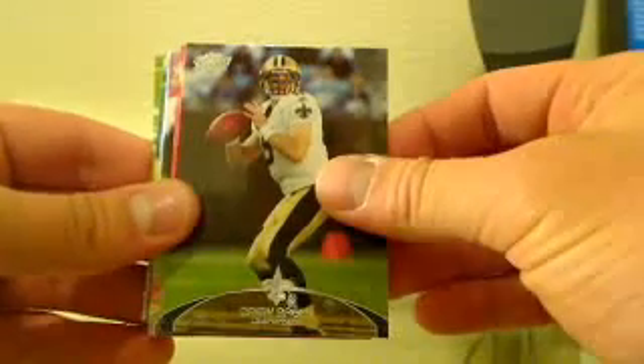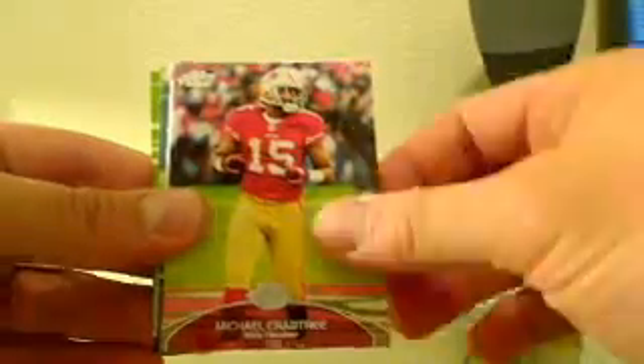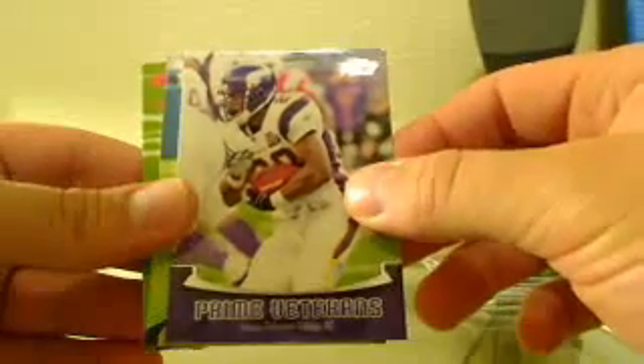Last pack! And like I said guys, we'll have the spots up tonight before the end of the game, so we'll get the pre-sale going — Wednesday we'll have a ton of boxes to bust. Drew Brees, Calvin Johnson, Michael Crabtree prime vets, AP, green guy Troy Polamalu, and a Randall Cobb red 165 out of 499. Thanks so much guys for getting on — spots will be up later tonight. Can't wait to do the new stuff, look forward to it. Thanks so much for getting in, you guys rock, and I'll see you all soon!